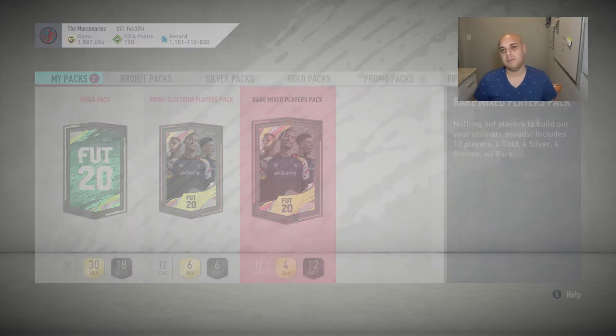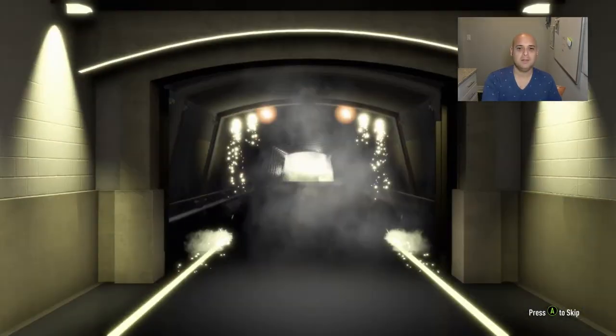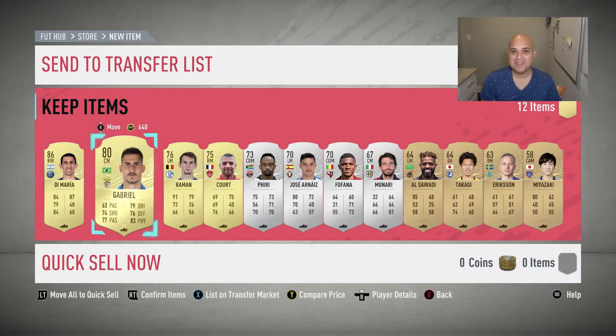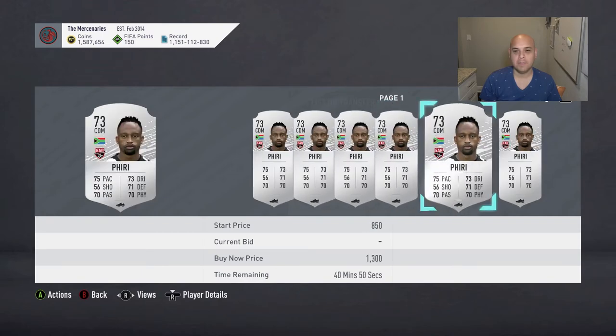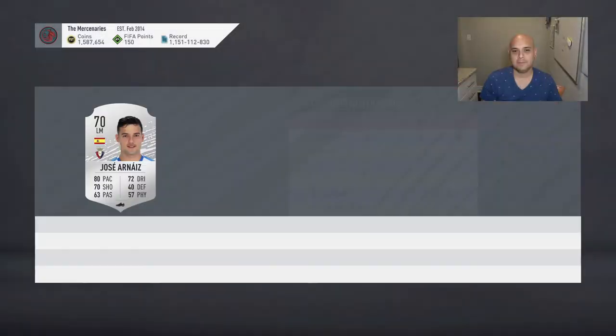Let's go to the Rare Mixed Players Pack — if nothing else it just fills the club up. Oh, it's a walkout — I skipped it! What is it? Oh — El Fideo, Di Maria! Great. Does this card go for anything? Oh no — 14,700.